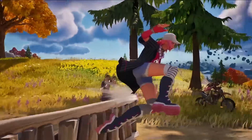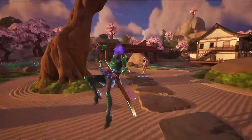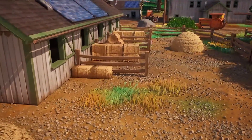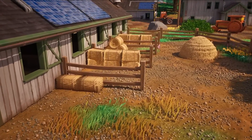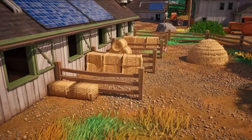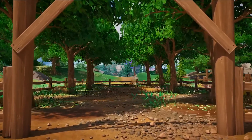While the art team refined content, the engine team provided some new scalability options so that we could run Lumen on next-gen consoles at 60 frames per second. In addition to lighting, Nanite opened the door for us to add an incredible amount of detail to the Fortnite island. It was introduced in UE5 as a virtualized geometry system that supports extreme mesh complexity.